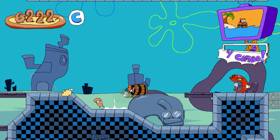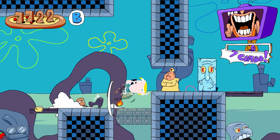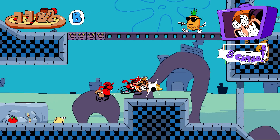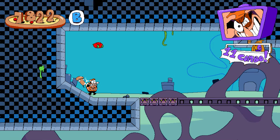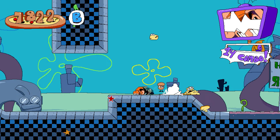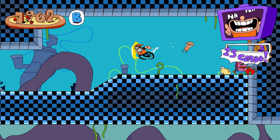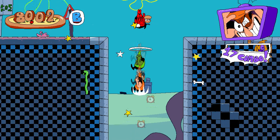Jump up here, avoid the priest, go down here, hit the ramp — tomato, there we are. Go down here for like an extra 30 points — one of the things this level does is small little off-the-beaten-path versions of pathways. Climb up the way here — there's a 100-pointer all the way over here if you want it. Anyway, all the way to the right, get some extra points.